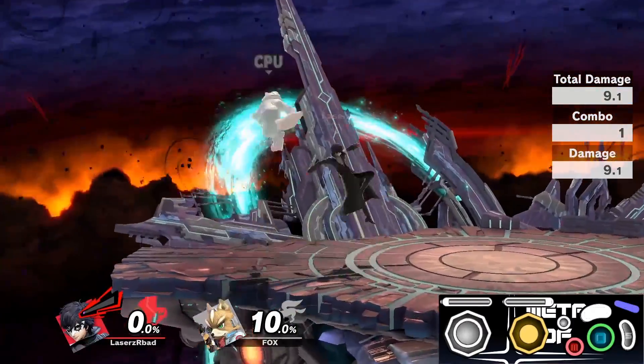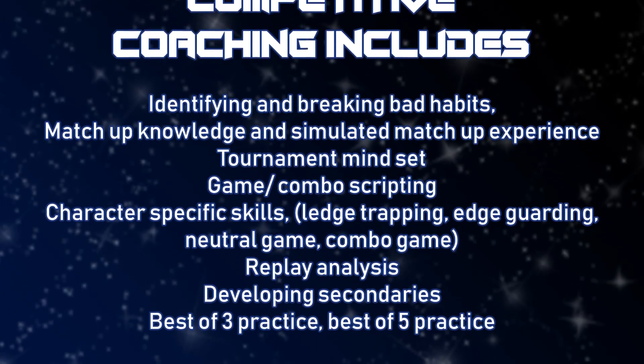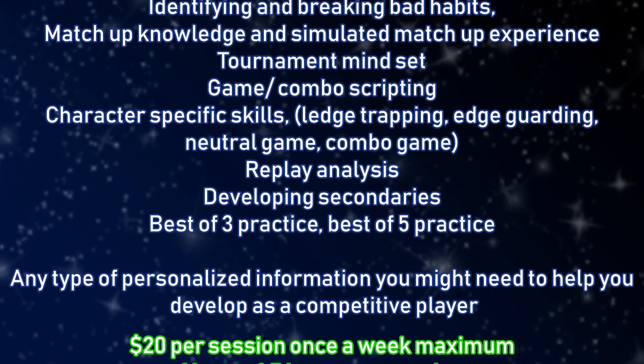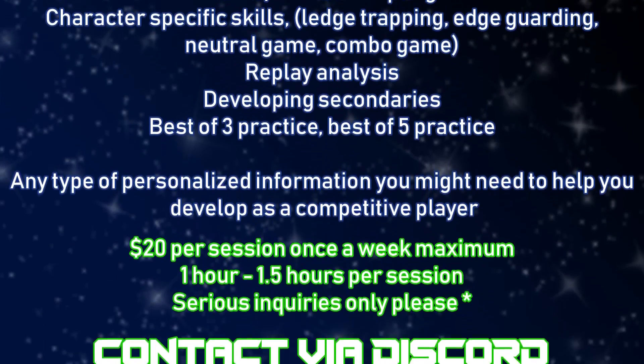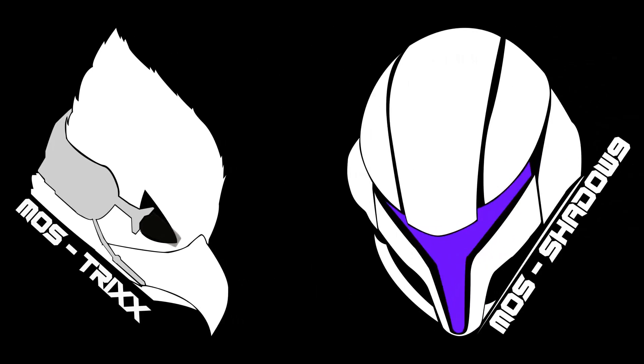If you know your opponent likes to air dodge because they are afraid of Joker's down throw fair, then this is an incredibly good skill to have. Anyways, that's going to be it for this video. I am offering private lessons once again — if you're interested in a coaching session, be sure to contact me on Discord. This is Tricks from Meta Smash, thanks for watching and be sure to subscribe to the channel for more videos just like this.